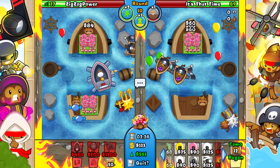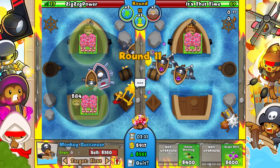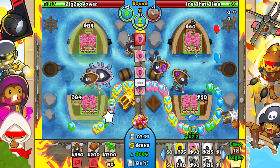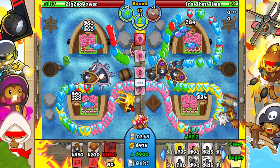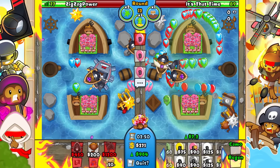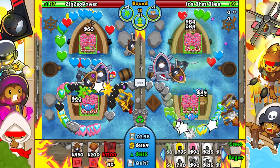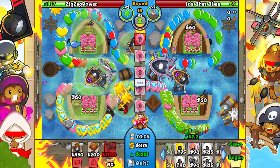Now we should hopefully be pretty good. If he tries to all-out me I should just be good, but I don't think he will try at least not yet. Let's actually go for a little bit more eco — I think the eco is going to be more worth it than anything else. He's going to use another Fertile Soil, fair enough. I'll just continue getting up the eco. I'll just boost, it's fine.